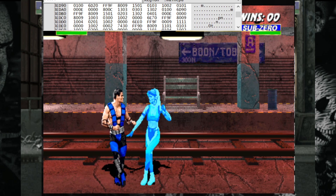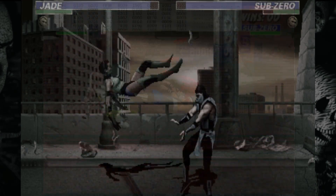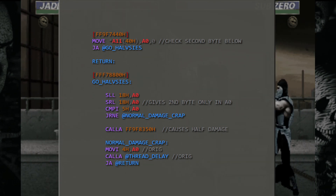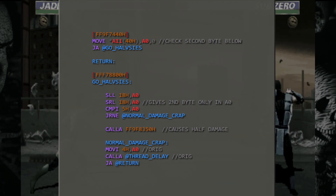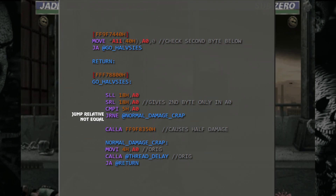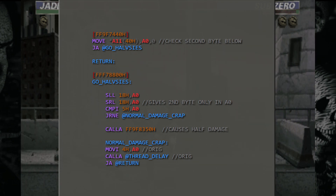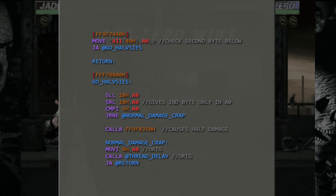To demonstrate this, I'll change the byte to a value of zero and then do Sub-Zero's 6-hit combo. 30% damage is done, just as the CPU does. So, how do we fix it? For this particular ROM hack, I chose to hook into code where the delay between each AI input is done. Using similar code for simplicity, whenever the requirement byte is equal to five, half damage is triggered. This works because each CPU character only has one punch start and one kick start combo that they perform, and the half damage requirement is only used in a few of these — namely Jade and Unmasked Sub-Zero's combos.